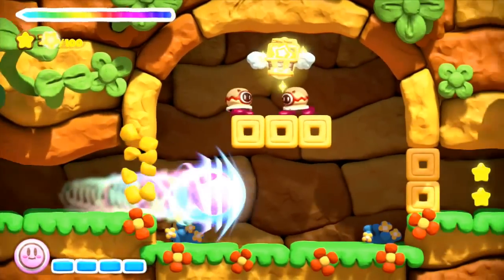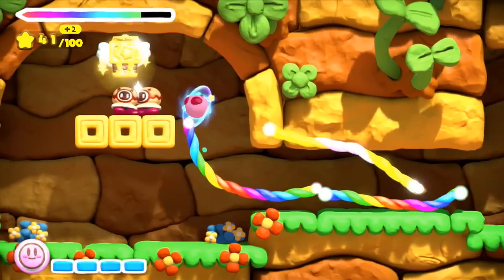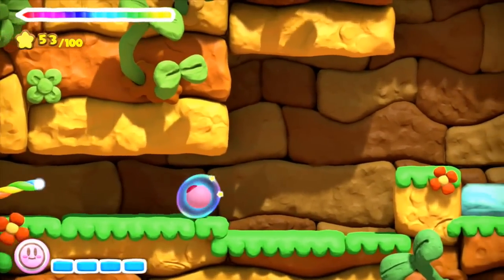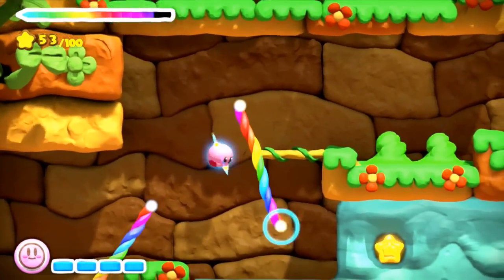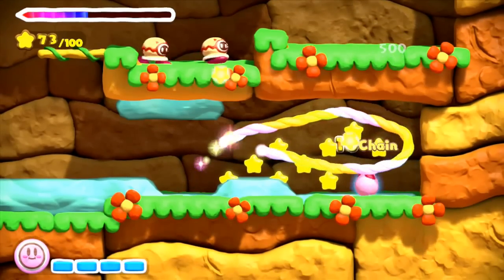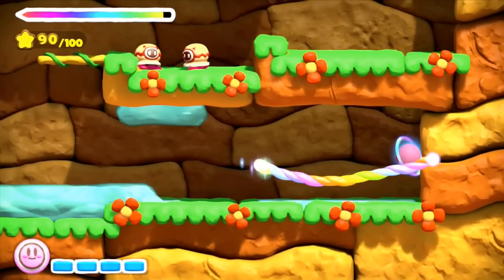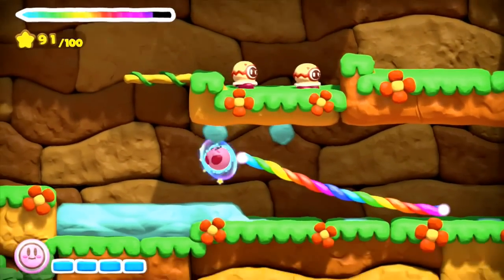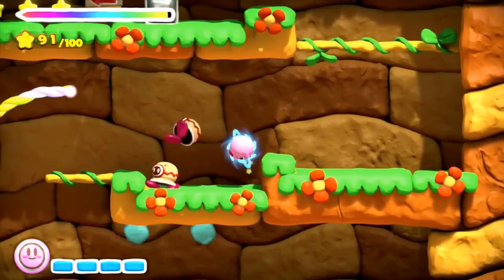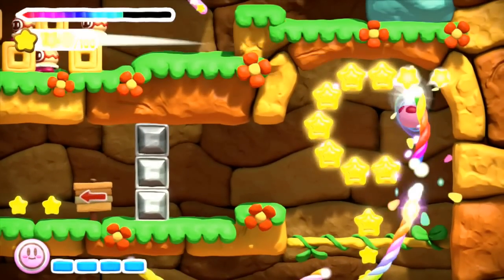Once you have collected a hundred stars, Kirby will gain a super power-up move, which you activate by holding the stylus on Kirby. He will power up and turn into a torpedo-like attack depending on his form, taking out anything in his path. You can also direct this using the rainbow rope by drawing with the stylus. The controls may be simple, but they feel very fluid — it doesn't take much to draw on the Wii U gamepad, and after an hour or so you can effortlessly direct Kirby from start to finish.